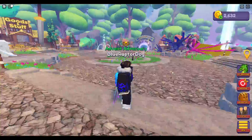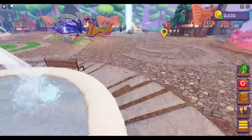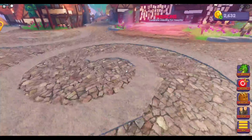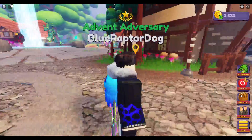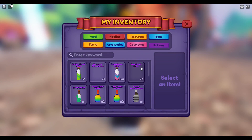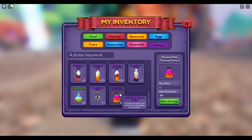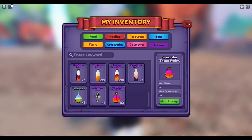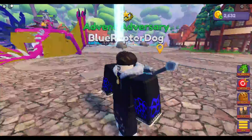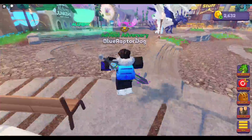Hello everybody, it's me Blue, and today I'm back with a Roblox video on Dragon Adventure since there was an update. In this update they added a new limited time potion called the Favorite Theme Potion. It only costs 5,000 coins — I already bought two.